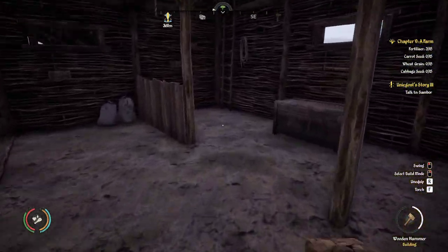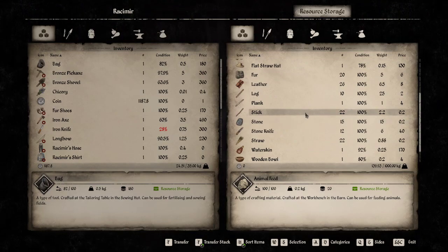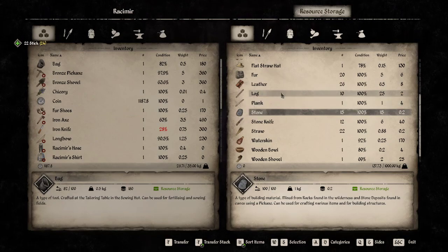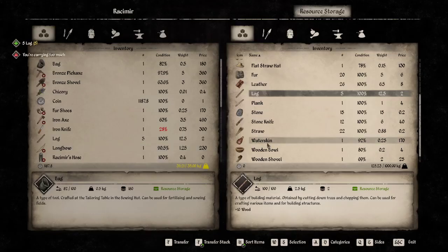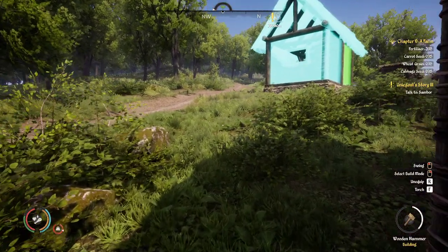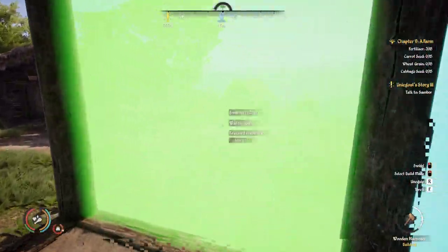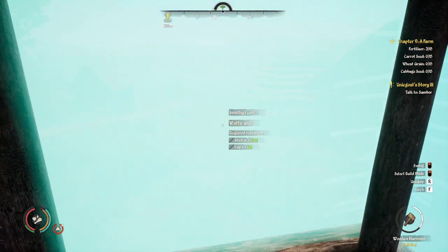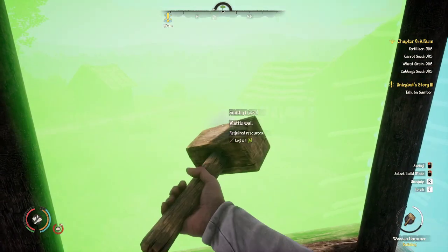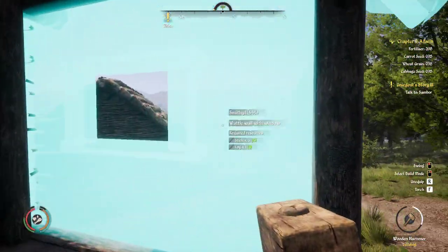I don't know how many sticks we have in here — we have 22, that will get us close. We're going to need probably five logs and then we'll come back and get the straw. We'll probably need more straw than that so we'll have to go down to the river and get some — actually we do have some in the barn, so we'll get that too.